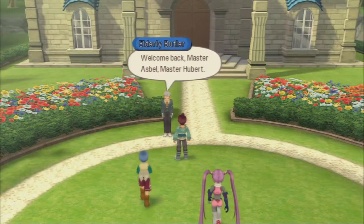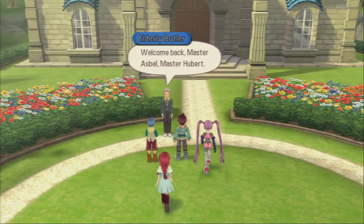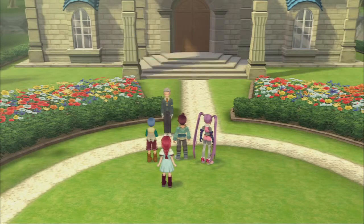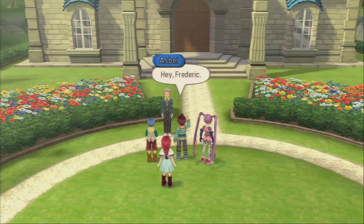Welcome back, Master Asbel, Master Hubert. Poor elderly butler can't even get a name. Oh, never mind — his name is Frederick. Why didn't it just say Frederick when we first saw Asbel and Hubert? It put their names as Asbel and Hubert before they were introduced — it wasn't like 'young child' or anything. So why is Frederick starting out as 'elderly butler'?